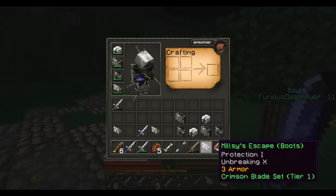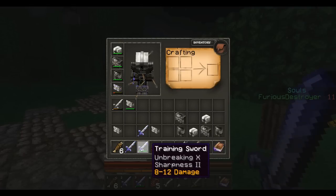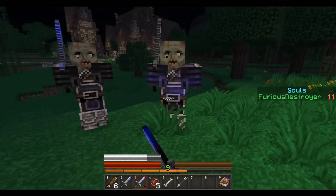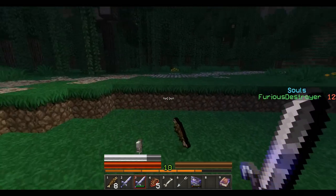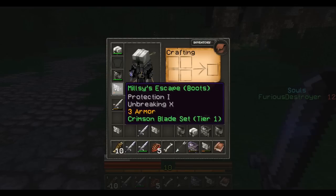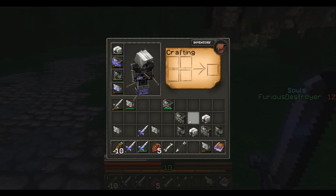Alright, we'll take a quick look. This one is enchanted. It's Milsy's Escape. It's part of the Crimson Blade set. It's got Protection 1 and Unbreaking 5. So we'll replace our Iron Boots with that one. And the sword is just a stone sword, which sucks compared to what I have on. So I'm just going to toss it. So pretty good so far. And there's the town we are heading to. I actually think my skills have dramatically improved from the map that I made, just because I accidentally made it ridiculously hard. Like I probably barely die at all in this.